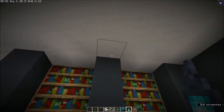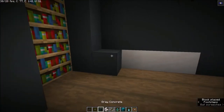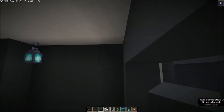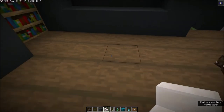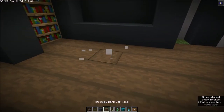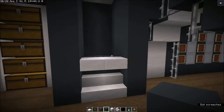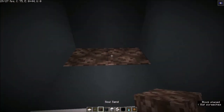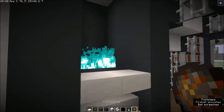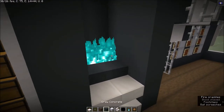To light this all up we're going to add some lanterns. Next thing I want to do is have some sort of working area, so you can sit around and do your work. For the fireplace I made an area looking like this — simple. Get your soul sand and place it, get your fire going, and go one block down with that.